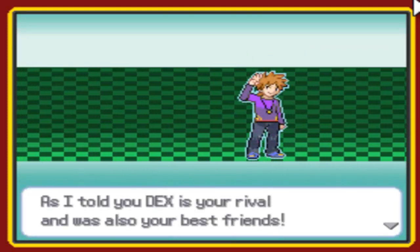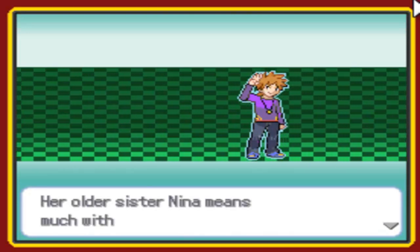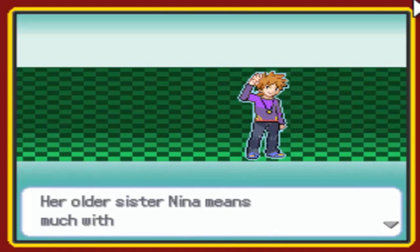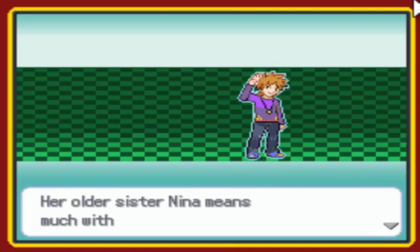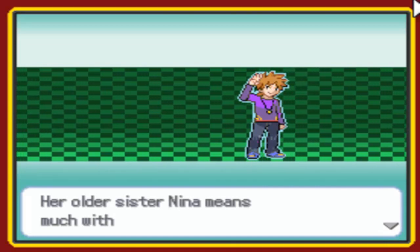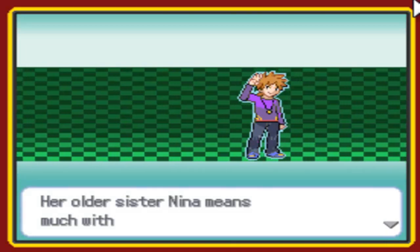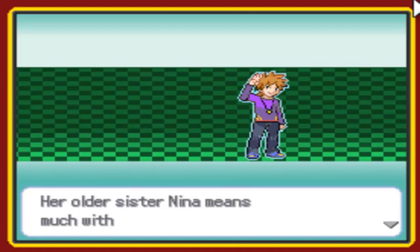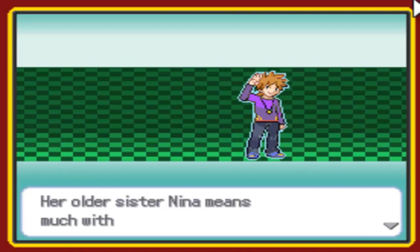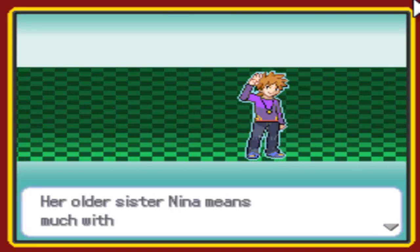Sorry. Dex is your rival and was also your best friend. His older sister Nina — wow, that's a translation problem. I've got to remind you guys, there will be a lot of problems with language. Because the game is originally French or Spanish, I think, and the translation to English wasn't really good. But we're going to bear with it — it's understandable.